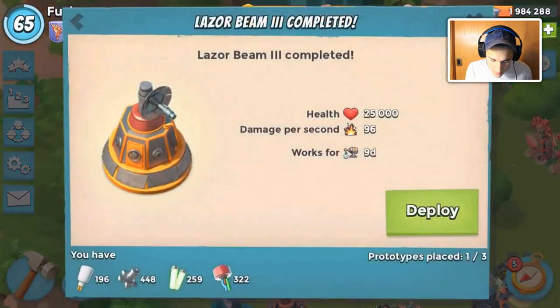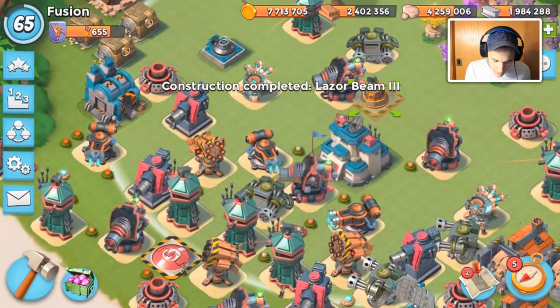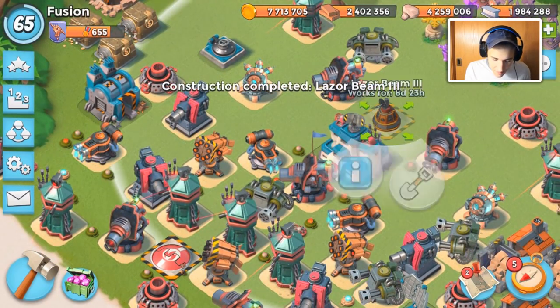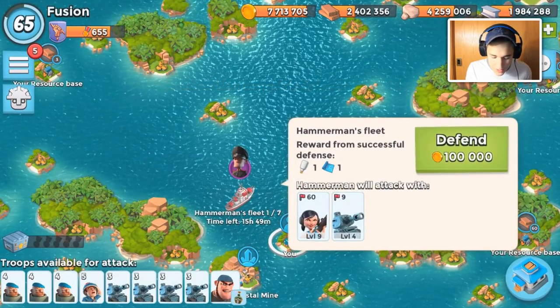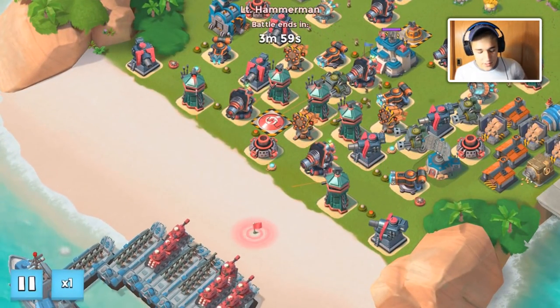We were going for a hot pot at number five, but number two is also good. We're going to drop a full one. It's not the worst prototype we could have gotten but it's definitely not the best prototype. I don't know if it will help me too much - it'll only help me if there are a lot of zookas.